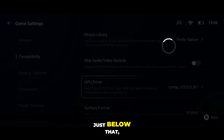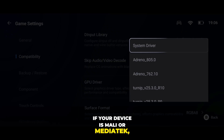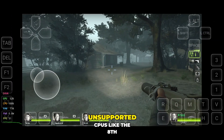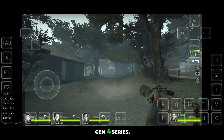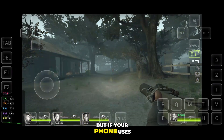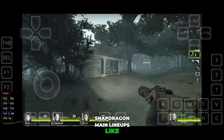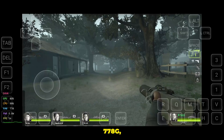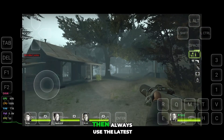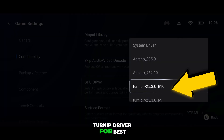Now, just below that, if your device is Mali or MediaTek, make sure your GPU driver is set to System Driver. This also applies to Snapdragon 8 Elite or unsupported CPUs like the 8th Gen 4 series, because their official Turnip isn't released yet. But if your phone uses Snapdragon main lineups like 695, 778G, 855, all the way up to 8th Gen 3, then always use the latest Turnip driver for best results.